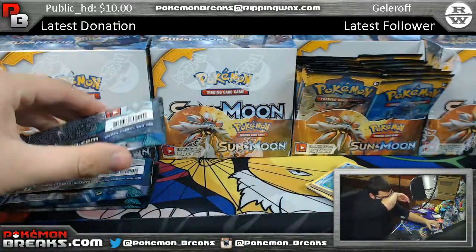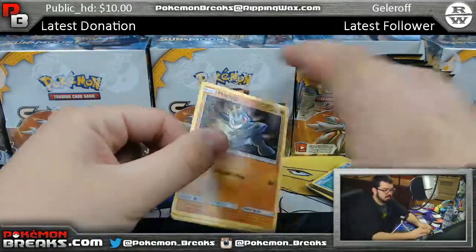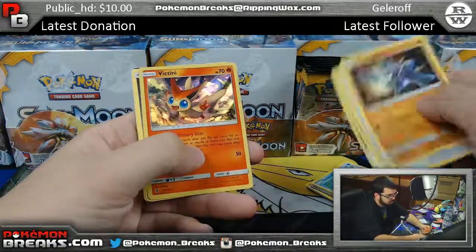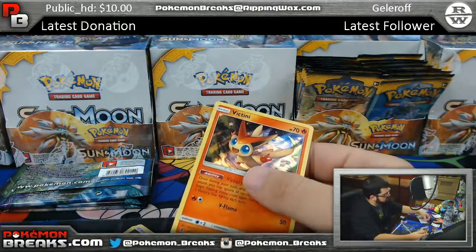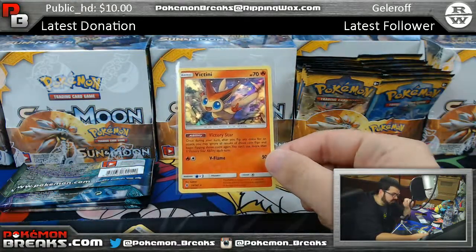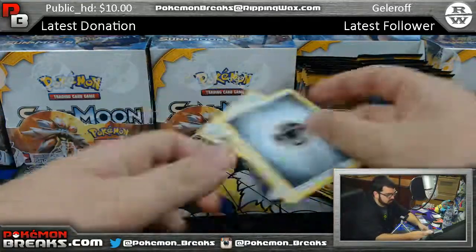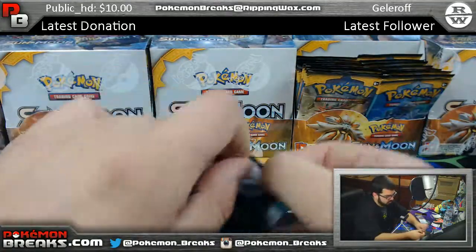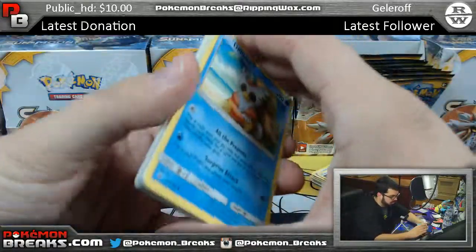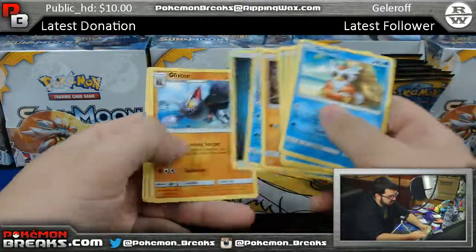Field Blower. Altar of the Moon. Victini. Foil. Halfway through, we still got three packs left. That pack just kind of fell apart. We've got Alolan Vulpix. Vandalux.